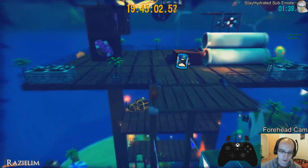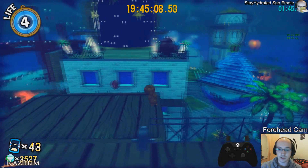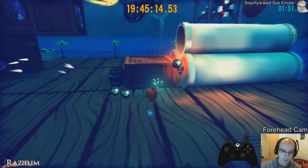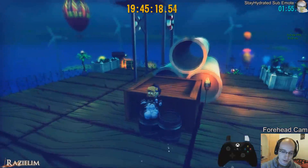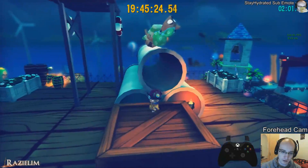We bonk into this, and because we have the no bonk badge equipped, we don't actually bonk into that little geometry over there — we actually ride the geometry upwards. Now we use the eyesight here to get a bit higher, and it actually gets rid of the sludge, but as it turns out that doesn't actually matter, because the guy is still scared of us even now. He's just always really scared of us.